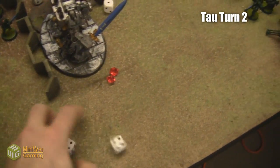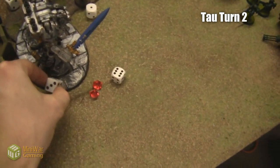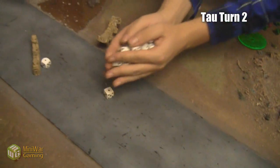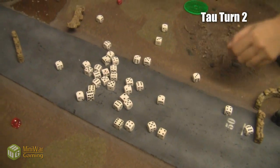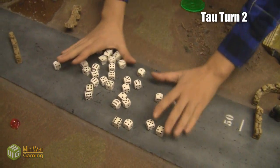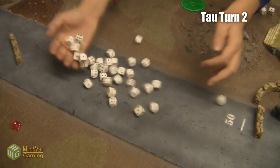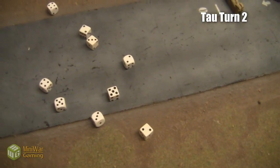The Broadsides do two wounds and the Dread Knight now has a five-up invulnerable save — he fails one, so that's one wound down to three. No point reducing his cover save further. All the Fire Warriors now shoot with boosted ballistic skill, hitting on twos. I wish the Psyker was dead to let me re-roll ones, but I need fours or fives to wound — I get a bunch of wounds and he makes every single save.